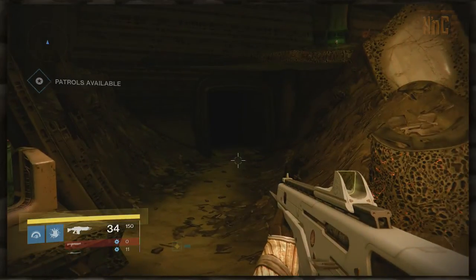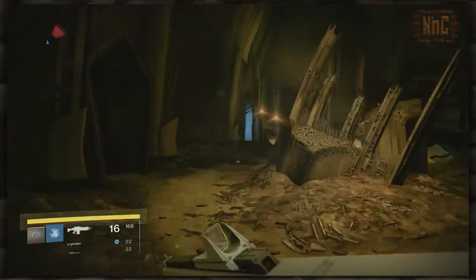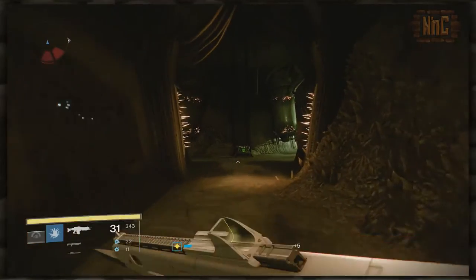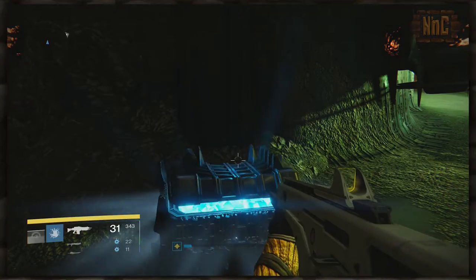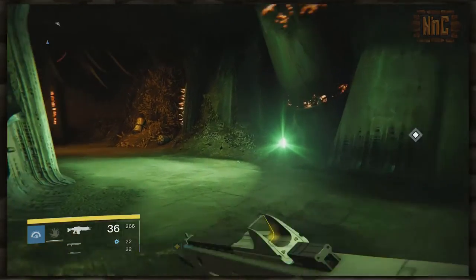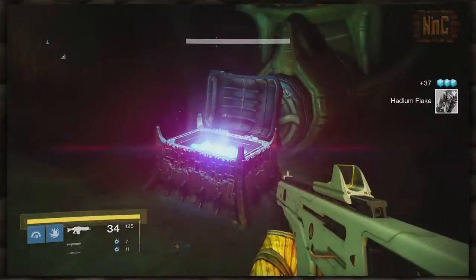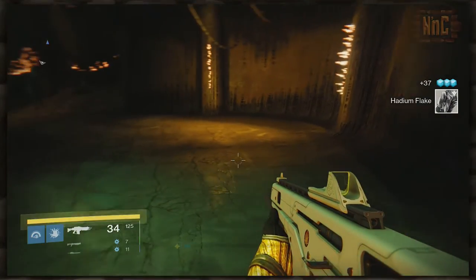Back outside, up above where that patrol beacon was, you'll find a knight and acolyte protecting this doorway — and for good reason. Inside, you'll see a chest right in front of you. If you don't see that one, they could appear to the left, to the right, and in the back. Important to note that this one sits right across from another chest that requires the Key of Zol.